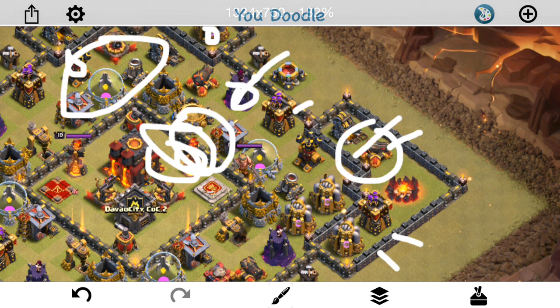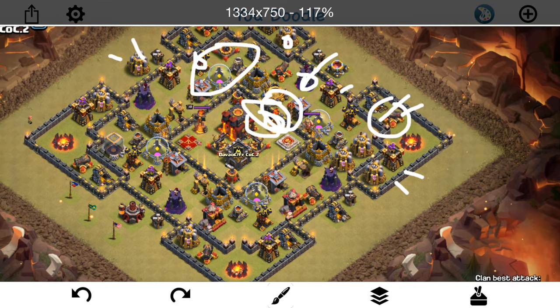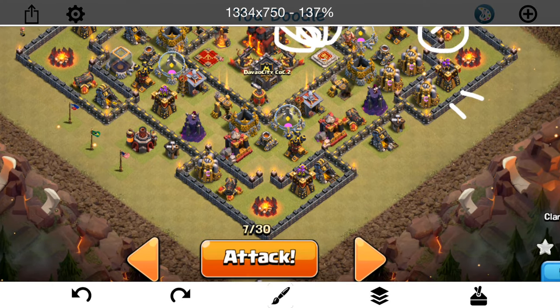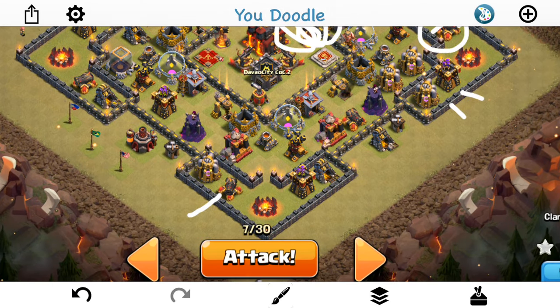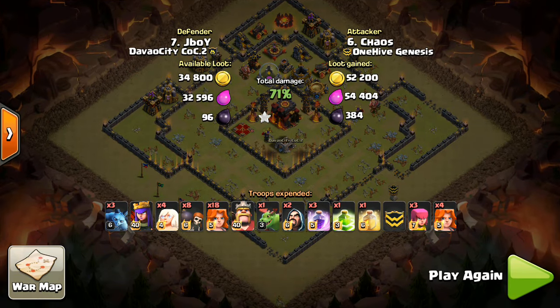I'll get that freeze down early to take out the inferno tower, get the Teslas and everything frozen up, and once that's frozen I should be able to heal my Valks on the back end with that one heal. The core should be destroyed, hopefully I still have my queen up, and then I have a few balloons and about five hogs just to flank some of these defenses and get the last few bits of the base taken out. That's the plan — let's go into Clash of Clans and see if I can get the three star.